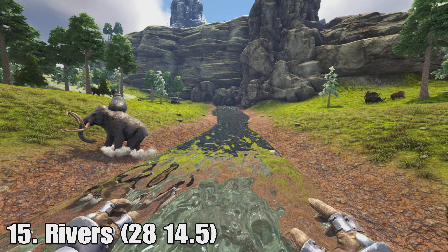Number fifteen is the rivers. Before, the rivers were like these kind of streams that looked out of place and weird. They've changed it so now they're basically steps with waterfalls — it goes flat, then down to a waterfall, instead of sloping all the way down. In ARK: Survival Evolved it was a weird kind of stream, but now you can see this waterfall coming through. I think this looks a lot better. I've always thought those rivers looked out of place, but now they fit in perfectly.